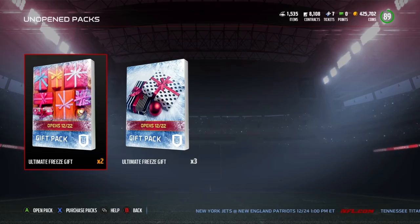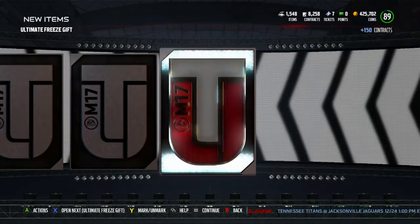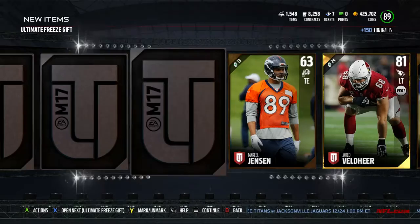Now, who I wanted — I'm going to open up one of these gifts. This is the one with all the boxes on it, I didn't really know what that was. Let's check it out — it's an Ultimate Freeze gift. I don't know what type of pack it is, it might be a Team of the Week pack. I'm not entirely sure, because I see a Team of the Week player right there. Moving through it, hopefully we get some good players.